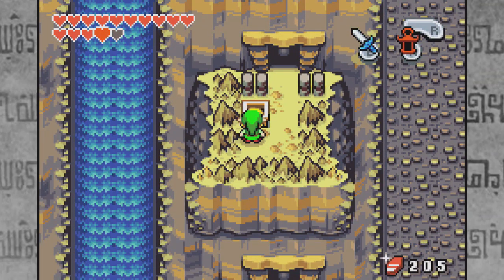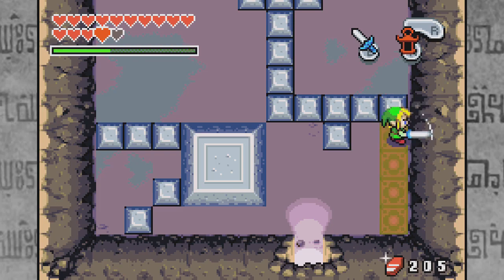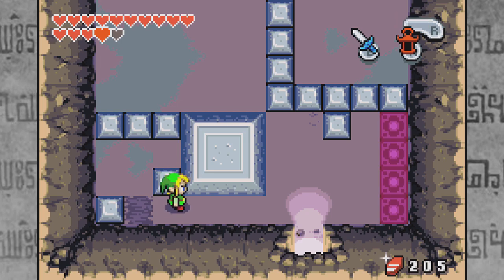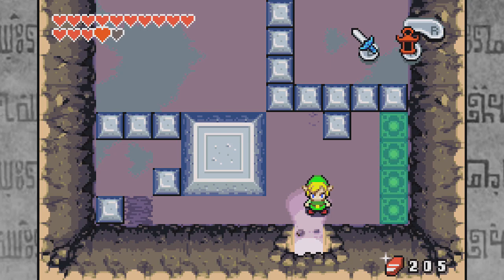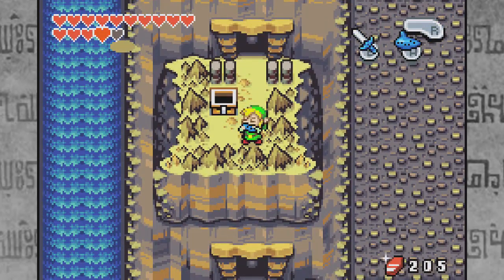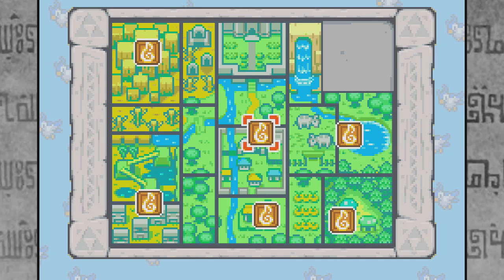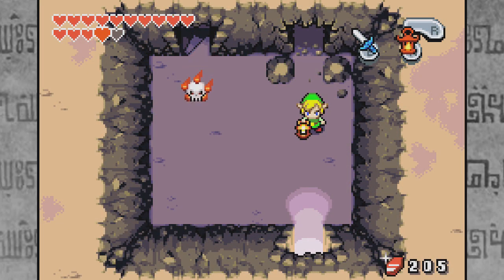There's a treasure chest outside with 100 mysterious shells. Not too bad. Wait — I can't grab... I think I'm stuck, actually. Why did I do that? Looks like I'm gonna have to use the ocarina to warp out of here and then come back. That's a bit ridiculous. Note to self: never go inside of that cave again.